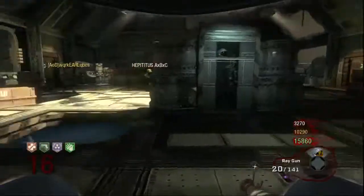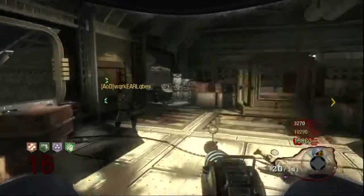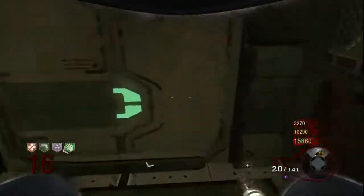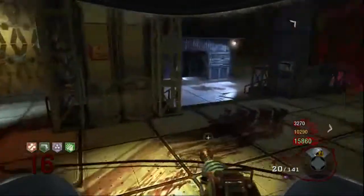So basically, the strategy is — you start here, obviously you grab a suit. Well, this is of course after you get back from Area 51, and then the best strategy is to run to this side and then open through here.